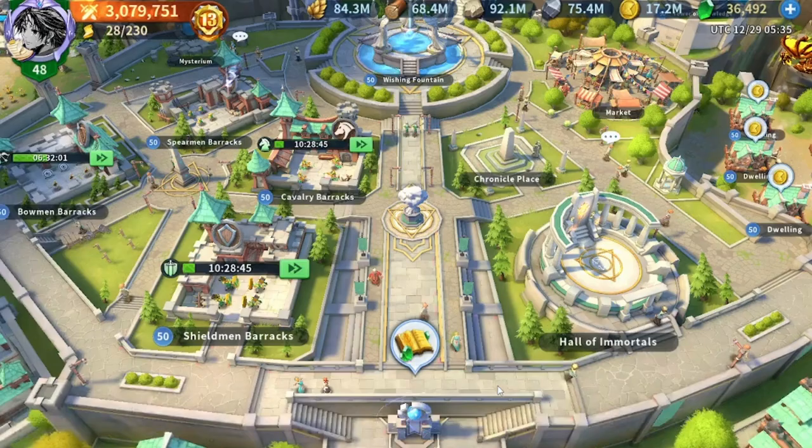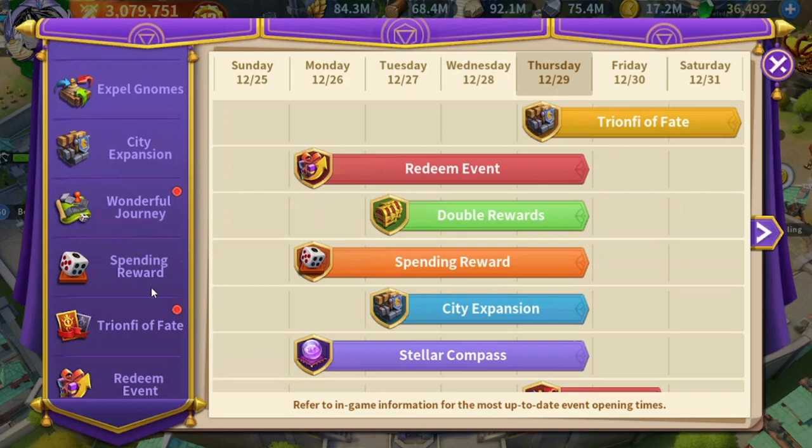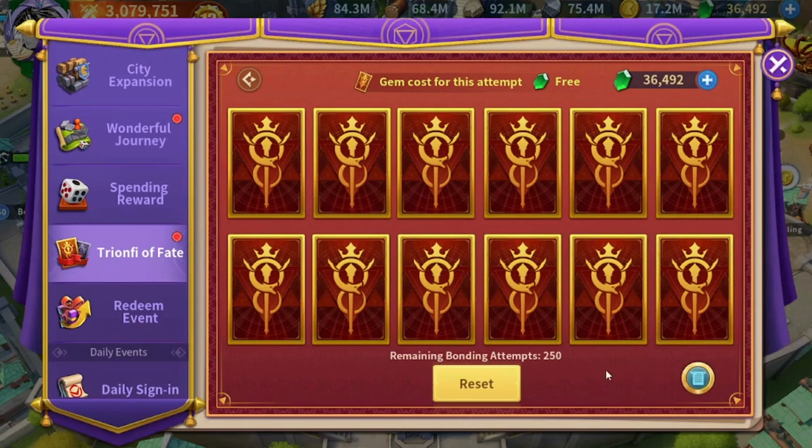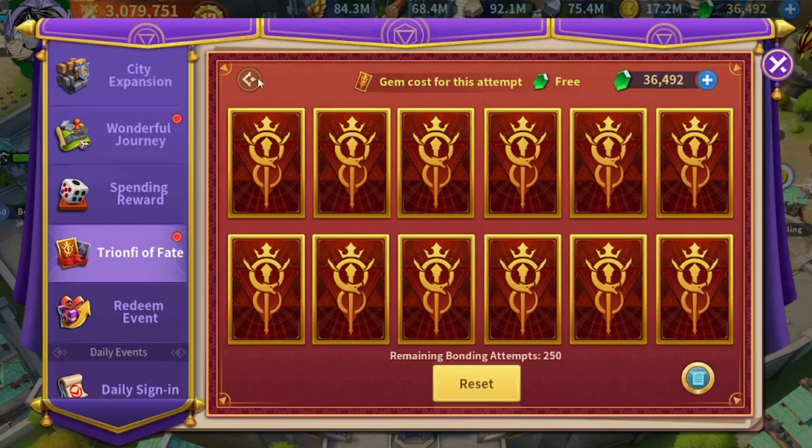I haven't tried to go for the artifacts in the previous event yet, however I've been told from a lot of people who play on my server and other servers that it costs around 18K to up to 35K gems per one complete artifact. I'm not quite sure how much this is going to cost now, but it's still doable.